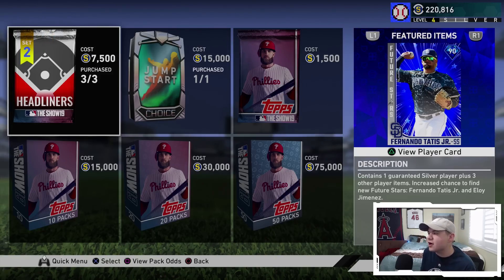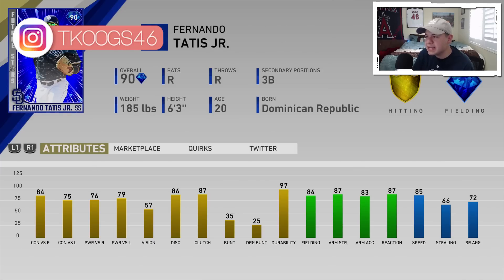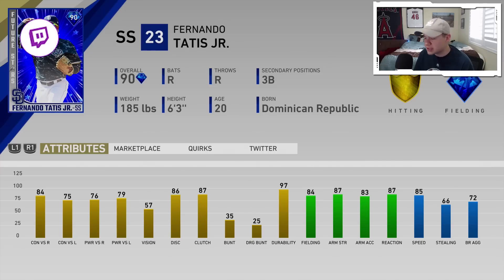These cards are actually insane. Fernando Tatis Jr. has 84 overall, 75 contact, 76-79 power, 57 vision, 84 fielding, 87 arm strength, 83 arm accuracy, 85 speed, 66 stealing - for a shortstop, that is great. He can also play third base, so he'll have solid defense on the left side of the infield. He's one of those five-tool guys.